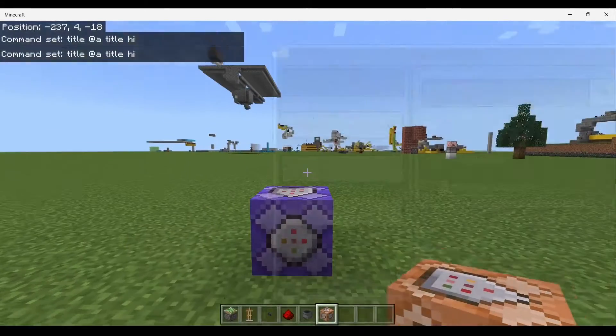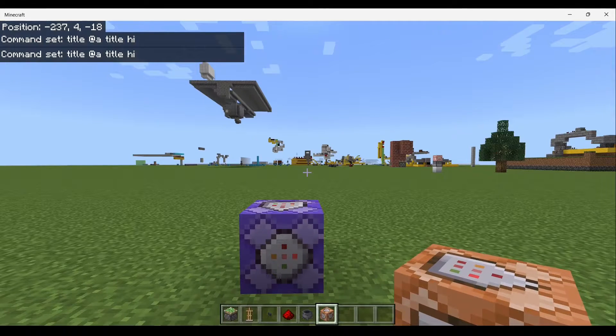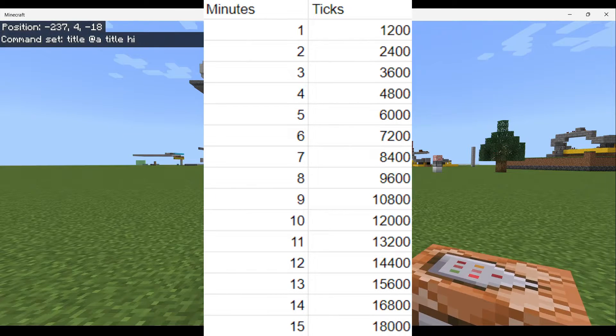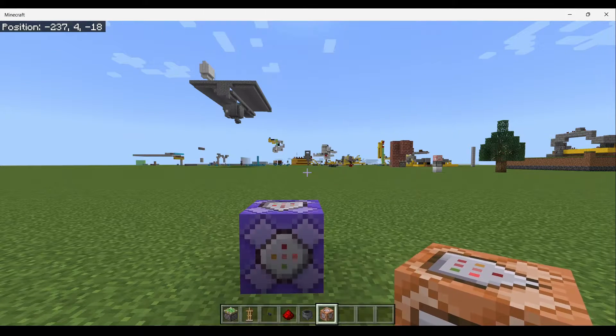Now, for delaying ticks it is a number that you put in. And if it is just a number of minutes that you want to delay your command, here is a table to show you how many ticks to put in. If you want your command to run on a more obscure number, you are going to have to do this calculation to figure it out.